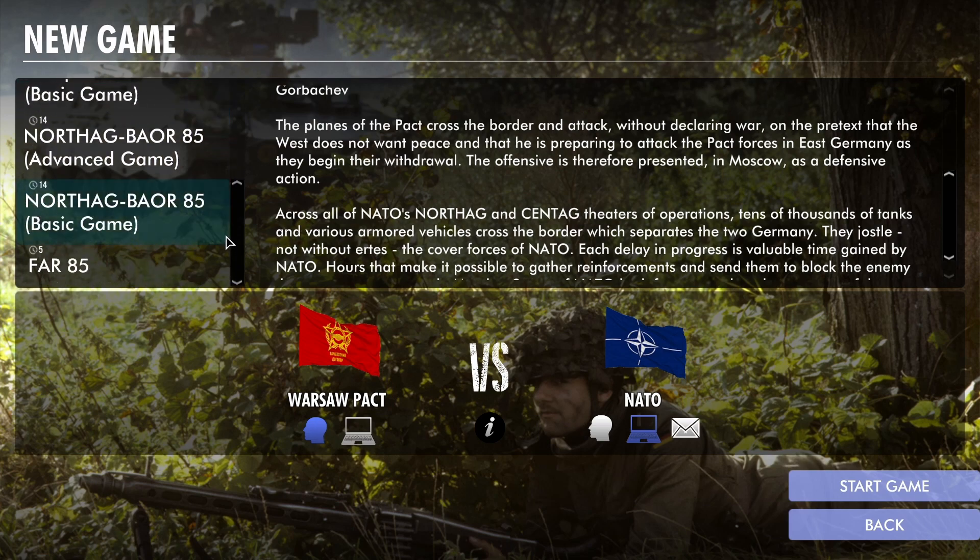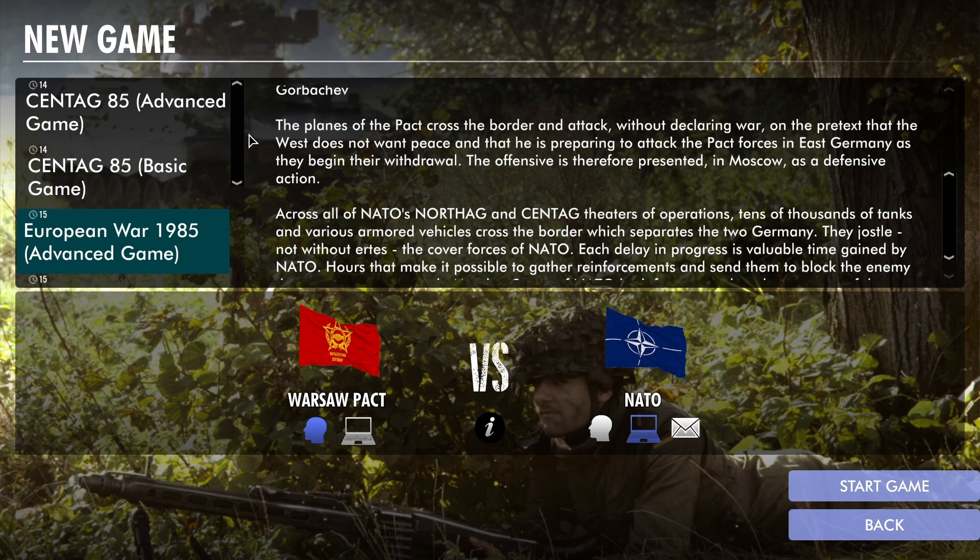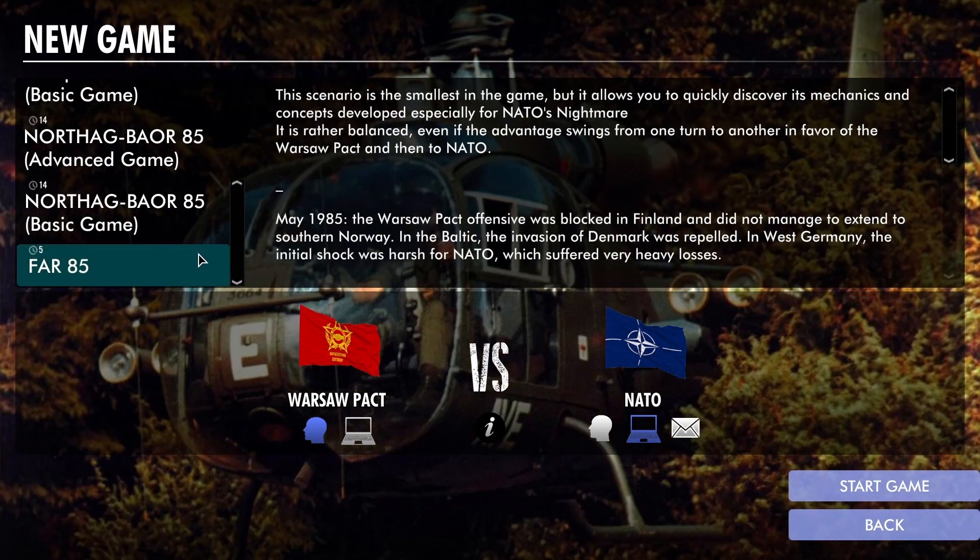You also have some smaller scenarios: Norfolk, SANTAC, and the push towards Munich as the smallest of the scenarios. You can play the game versus the AI on either side, and you can play it hot seat or play by email versus other players, which is really cool.